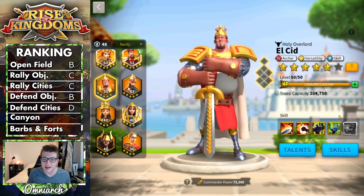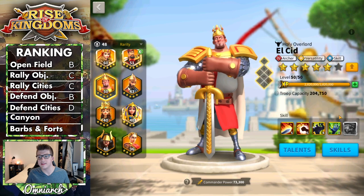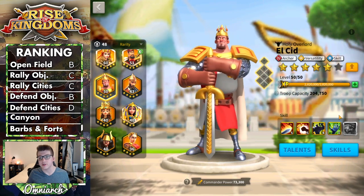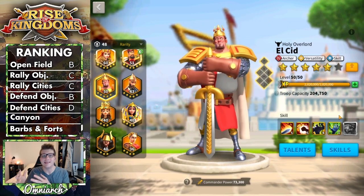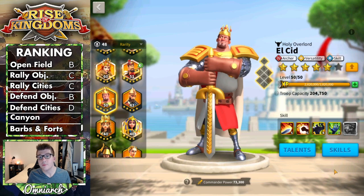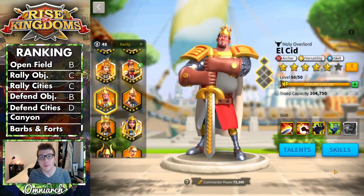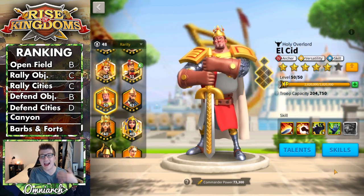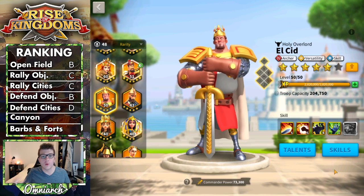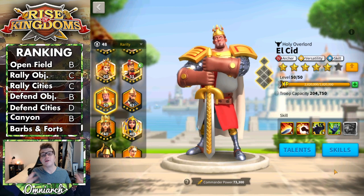For canyon, El Cid performs decently well — for the same reasons he performs well in the open field. All of his skills including his expertise apply in canyon, and you can count on going below that 50% health mark. The canyon meta is very infantry-focused right now, but just like his open field performance, there are other archer legendaries that outclass him here, where it would just be better to have Ramses or YSG. El Cid is a B tier commander for your canyon team.